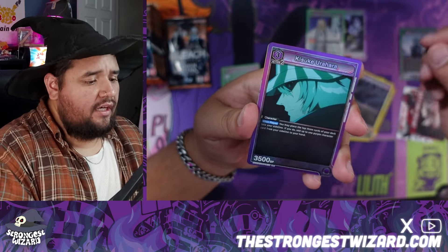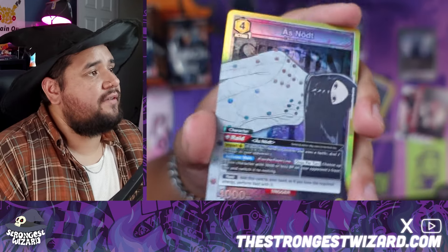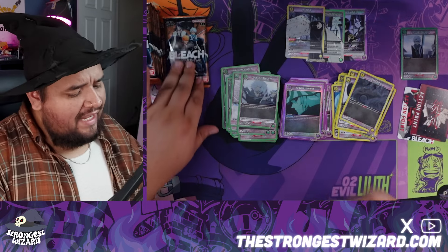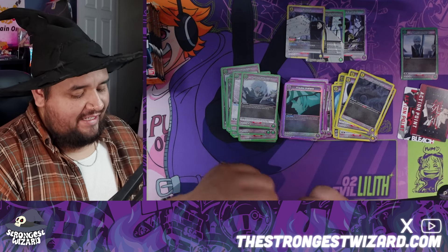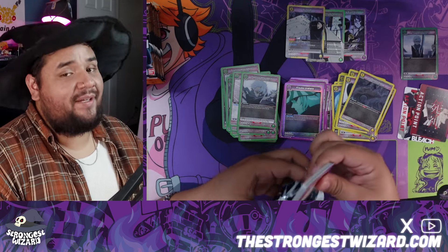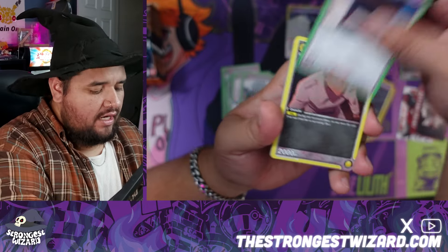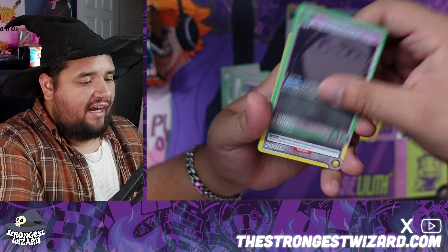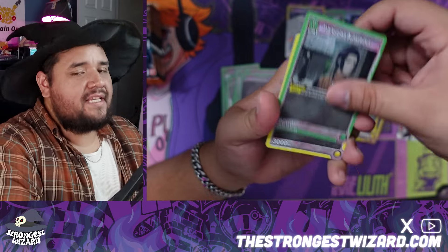We have Kisuke Urahara, and then we have another super rare — I'm such a big fan of the foiling. Shoutout to my man Kisuke, I think he's pretty awesome. Hot take: if you had to pick Kisuke Urahara or Kakashi from Naruto — not asking who would win in a fight, not asking who's stronger or smarter — if you just had to pick one, I'm picking Urahara. I think Urahara is really really cool, he's extremely strong, he's playing 4D chess.